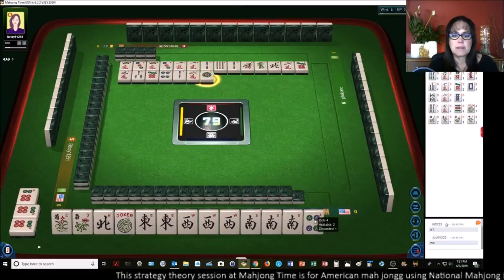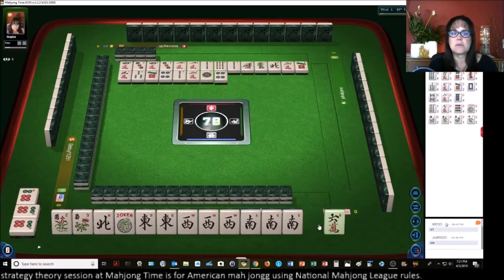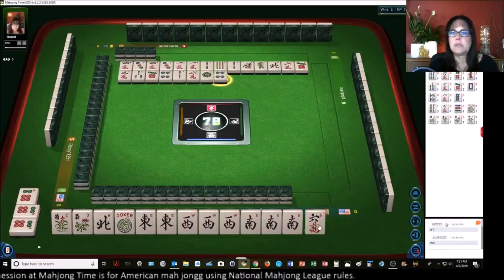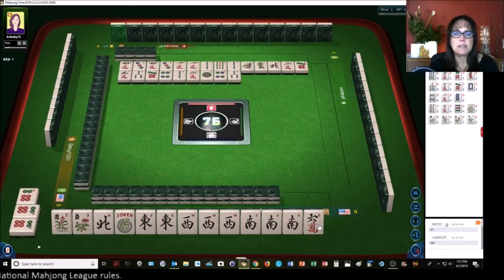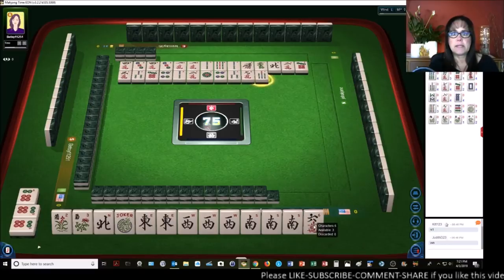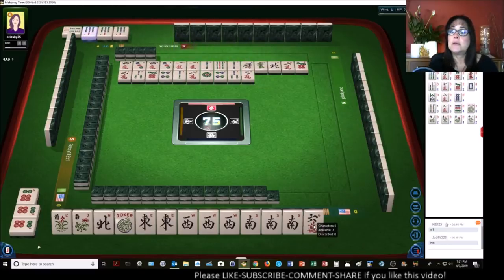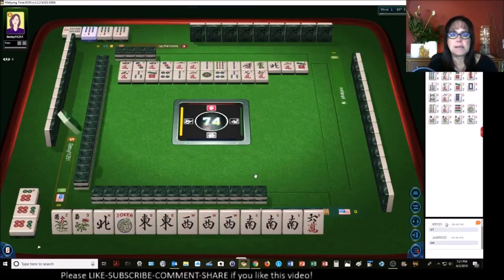One dot. We need a Joker or a North or an East. Let's get rid of the four dot — nobody wanted it. There are no six cracks out yet. Three bamboos, nine characters, seven bamboos. A Joker would be nice. Seven bam — there's a Joker over there. We'll pass on that. Seven bam would be nice now — maybe. Three dots — at least it was a safe discard.